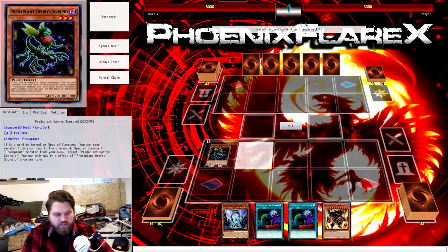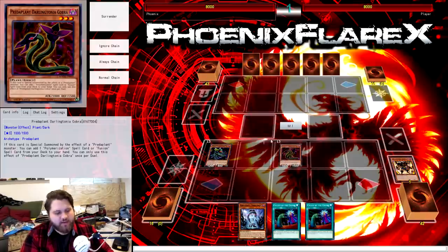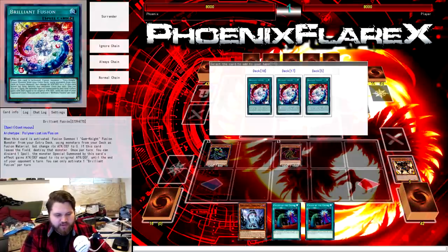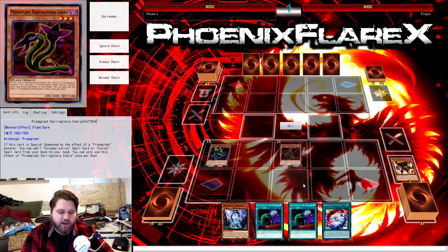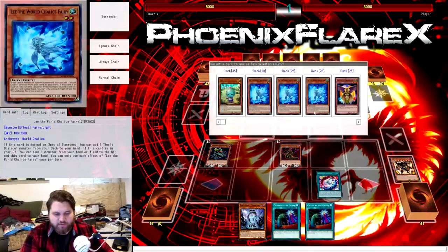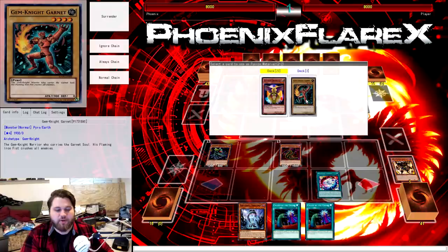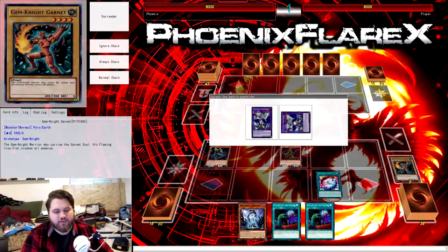So you start the play off by summoning Orphega Scorpio and discarding a monster to get Darling Cobra out of your deck. Darling Cobra is going to trigger its effect to activate, searching Brilliant Fusion. Now, if you were just going to make a Saryuja here, you could just send Trick Clown, and that's good. The Trick Clown also happens to make you take life, so you can trigger your Emerging Emergency Rescue — that's neat.